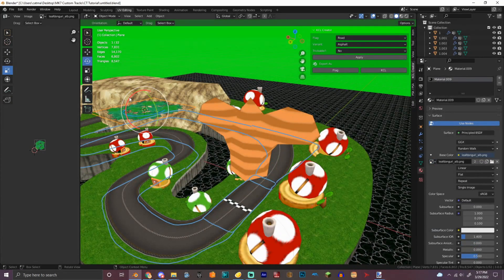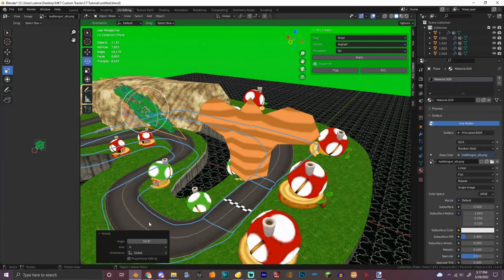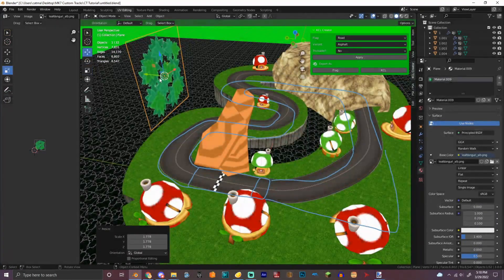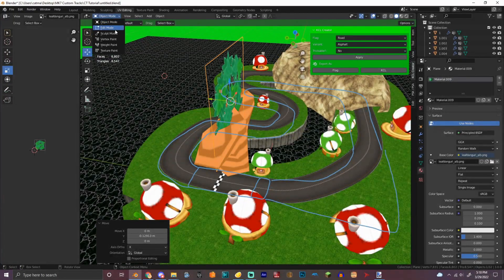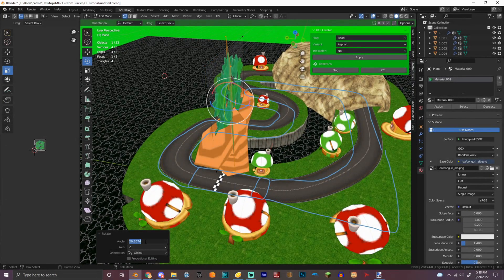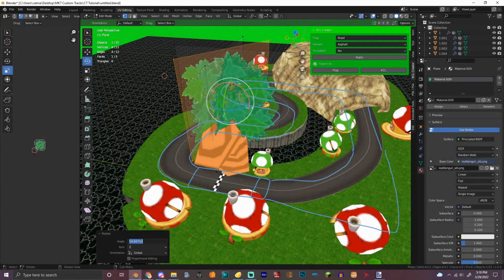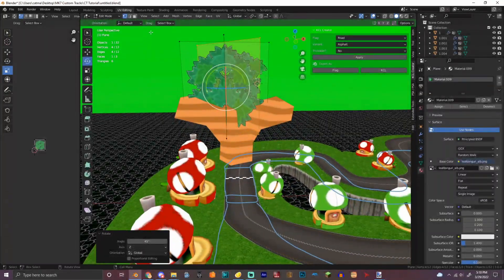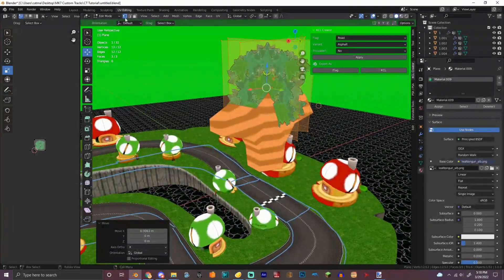We got this here. We're gonna rotate this by 90, and bam we have that. We have a tree now.